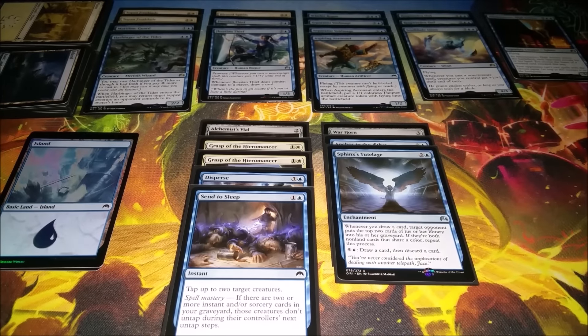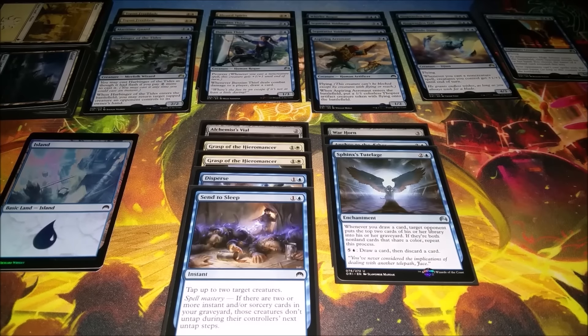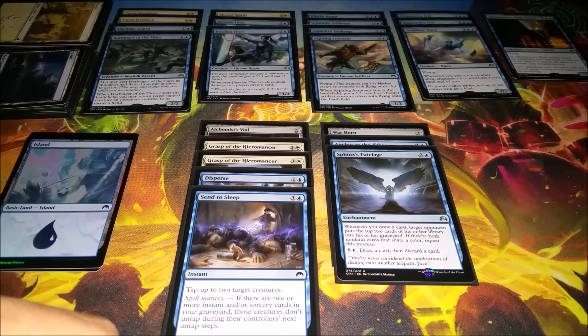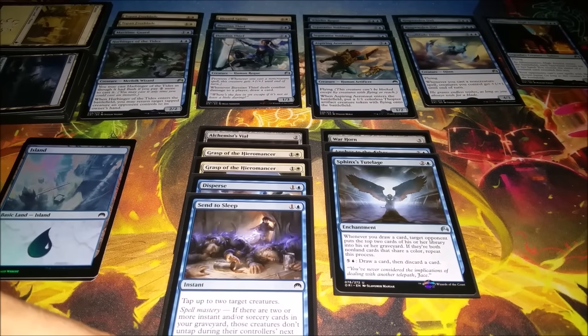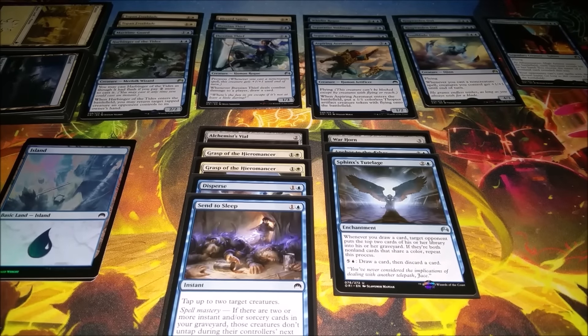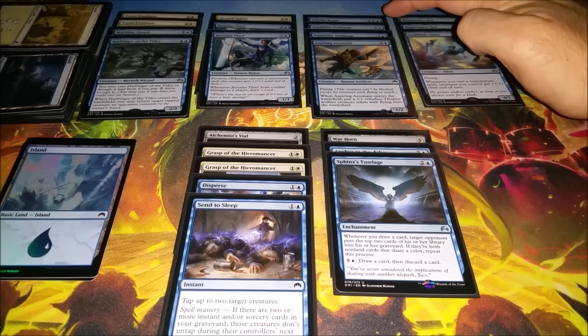Hey everybody, Quad Nines here with a little FNM recap. I actually went and drafted this week, which I never do, but I decided to take off and go draft some Origins. Sorry for the camera setup, but it is what it is. I drafted a blue-white deck and opened up Whirler Rogue pack one, pick one.